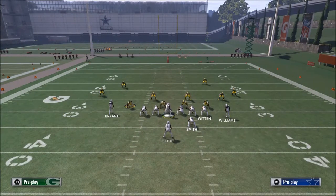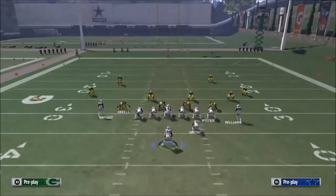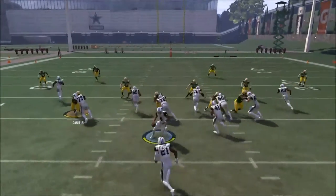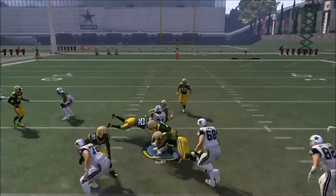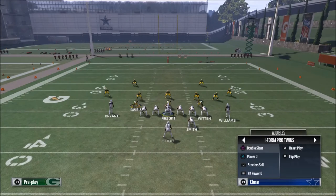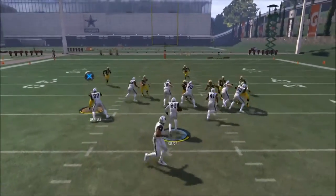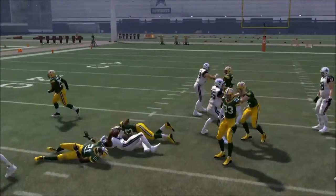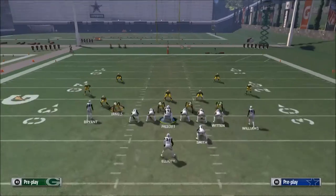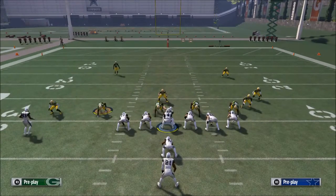Here's a zone weak run — you can run it, but the problem is you can only run it to the left side, which creates a problem. I would honestly just use the off-tackle instead. Here's another ISO run — it looks like we'd be able to cleanly run it, but it gets muddy. In my opinion, the ISO is the lesser of the three or four runs I have at my disposal.